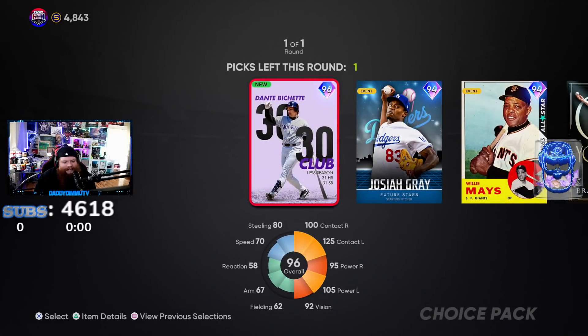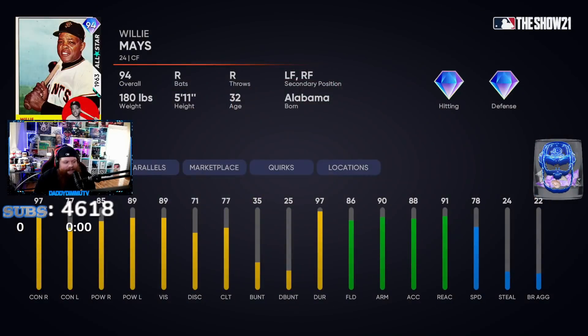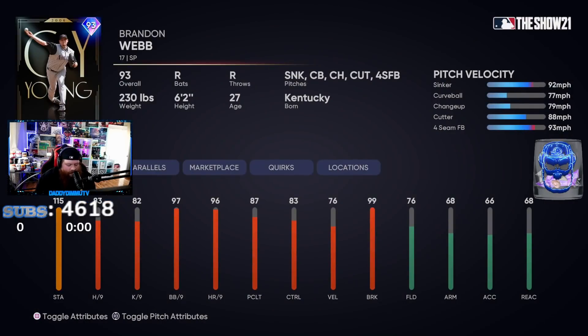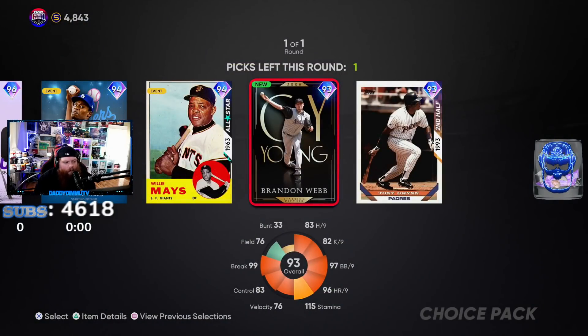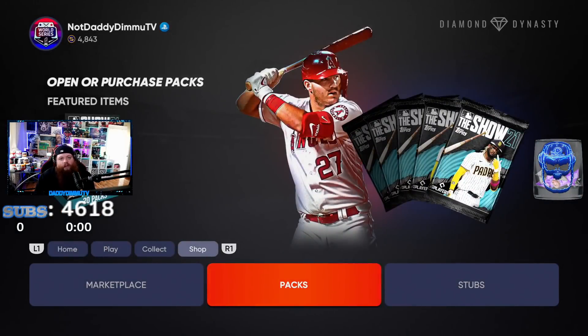The final pack - NL West. Dante Bichette: I've heard they changed the swing a bit and he's a little glitchier this year. Willie Mays is okay. Brandon Webb - I was super excited about this card, his sinker looks good, I loved Brandon Webb growing up. Josiah Gray is a really exciting young pitcher for the Dodgers and I want to try him, so I'm taking Josiah Gray. And that's how you waste your time opening a ton of packs and get no diamonds.